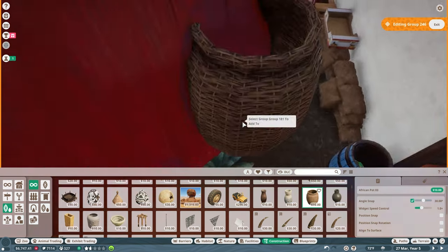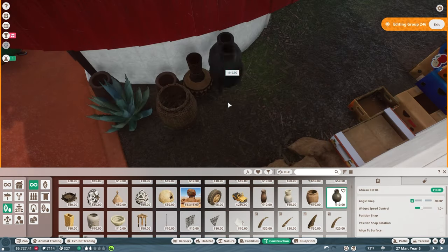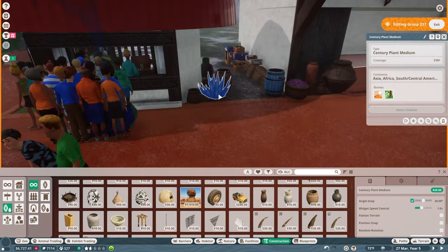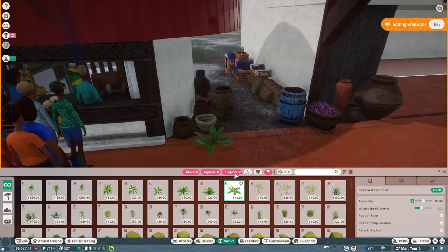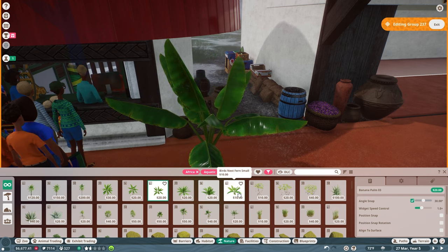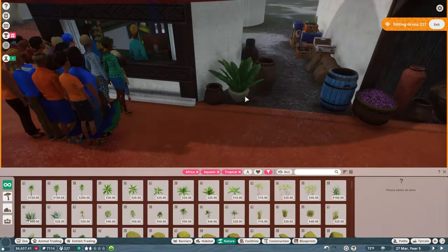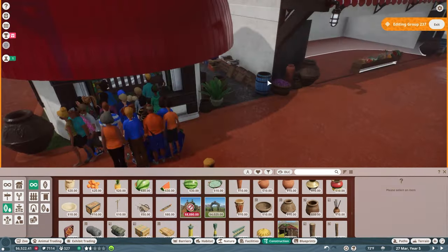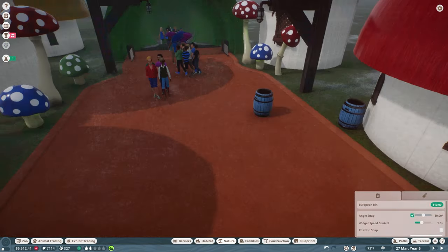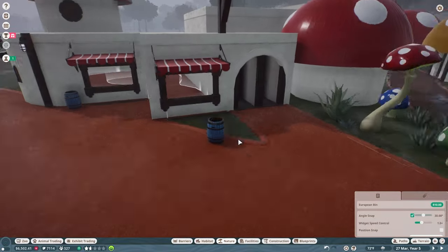Now we're going to add some pots around because we want this zoo to feel like a very busy Toad Town market, full of shops with back stock and items for sale. We're trying to add to that busy vibe — you can see I have a lot of fruit boxes, really trying to add to the aesthetic of the busy town feel we're going for.